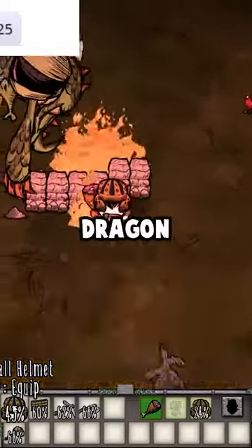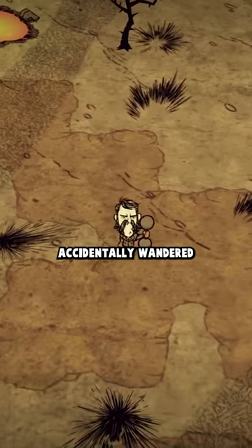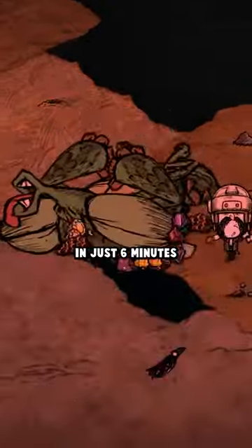Here's how Don't Starve speedrunners kill the Dragonfly boss on the first day. If you've ever played Don't Starve Together, you've surely accidentally wandered into the desert biome and had the Dragonfly clap your cheeks. But speedrunners can actually kill this terrifying boss in just 6 minutes.